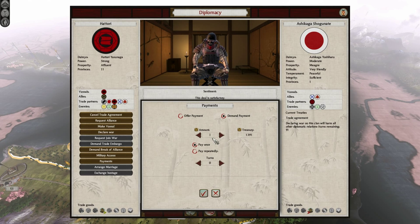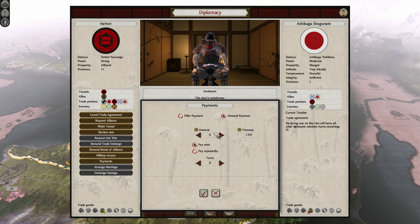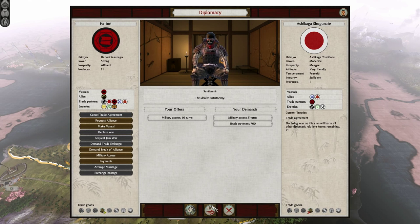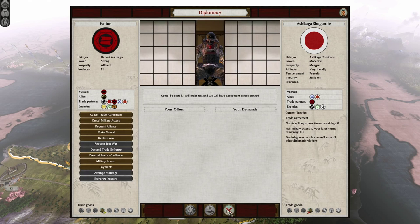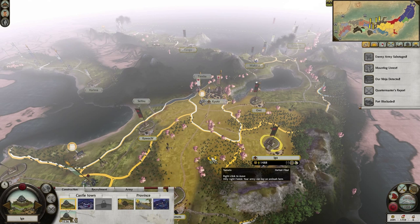Six hundred — even better. Seven hundred. I already tried 750. Seven hundred — cool. I was so expecting it not to work that I was going to try 650. Cool, cool. Yeah, sure. Awesome. So I got 700 bucks as well, including military access.